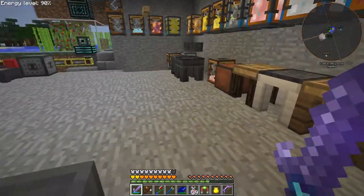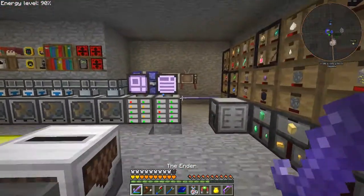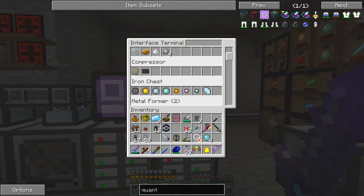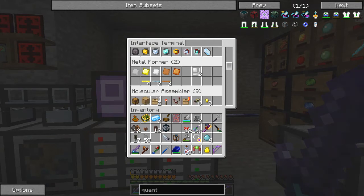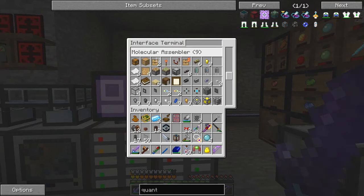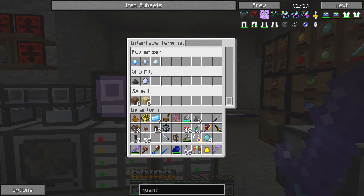Let's go back to the ME system. I've got alloy smelters producing things, the compressor, and the iron chests here are processors to produce the different processes. There's the charge one down on the very bottom floor, two metal formers for different things, three spaces left in the molecular assemblers, and I've got pulverizers, SAG mill, and sawmill as well downstairs.